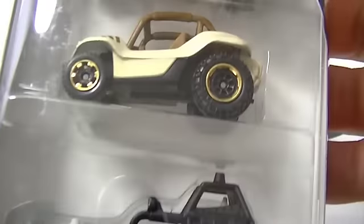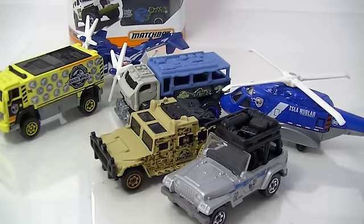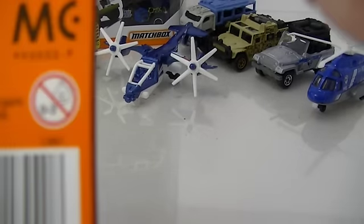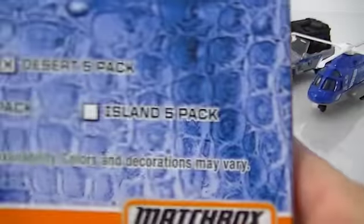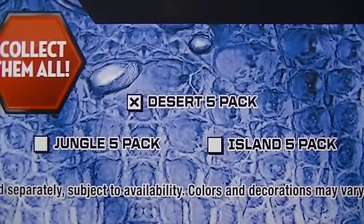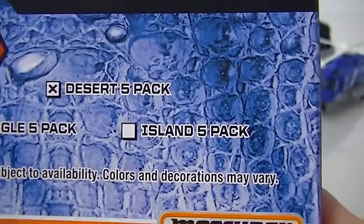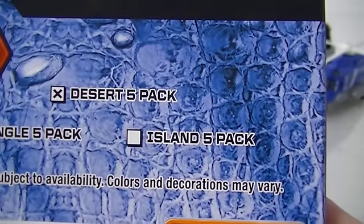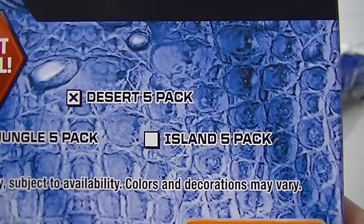Next let's take a look at these five packs. We'll take a look at this one first. Five packs don't seem to have a name - oh wait, they do. This is the Desert Five Pack. As I was opening this I saw that there are three five packs coming out: there's a Desert Five Pack, a Jungle Five Pack - I've got those two - but then there's also an Island Five Pack. I did not see that one, so I don't know if that's out yet or not.